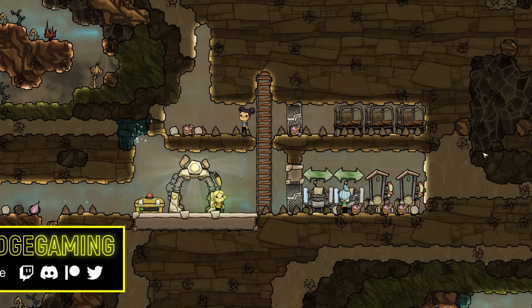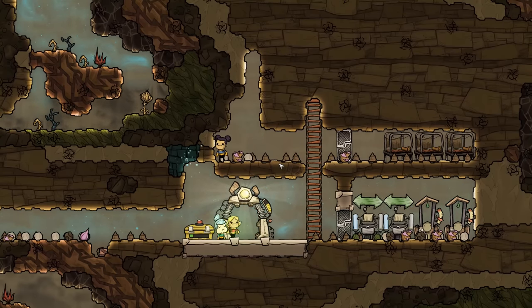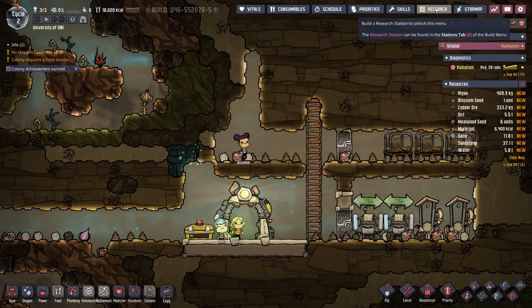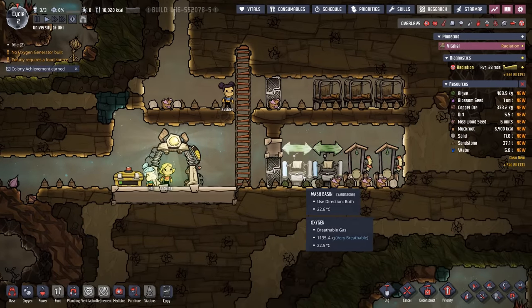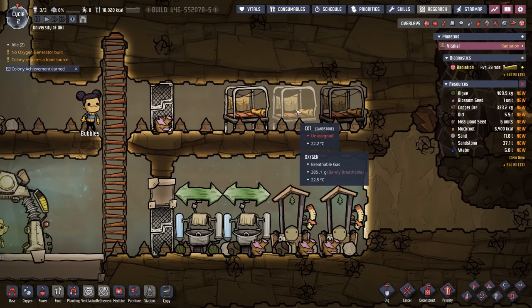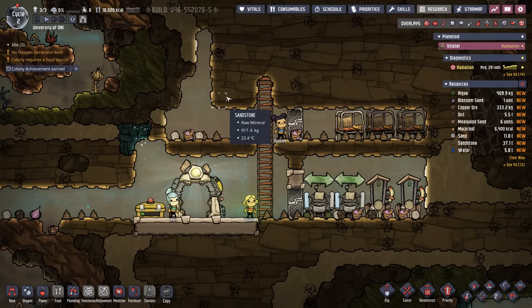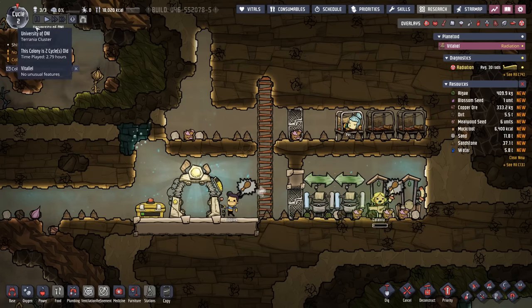Welcome back to Echo Ridge and episode 3 of our Ultimate Beginner's Guide. Last episode we sort of teased the mess hall for a very specific reason: what you're going to be doing next is research. The basic necessities in this early game are sort of met — duplicants aren't soiling themselves, they have somewhere to sleep, and these things will happen pretty quickly in Cycle 1. Because I'm spending so much time teaching, we're almost to Cycle 3.